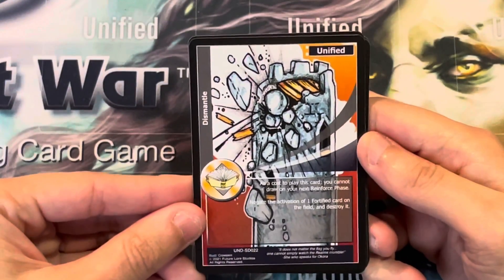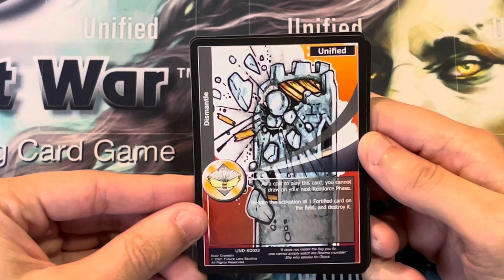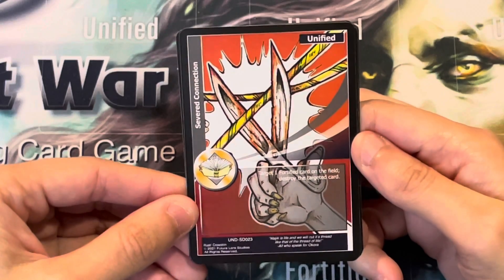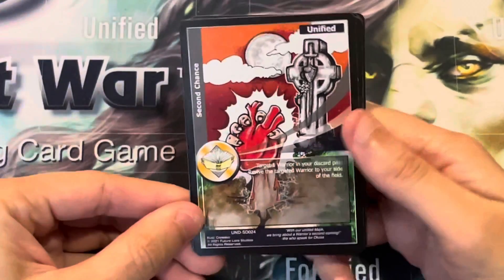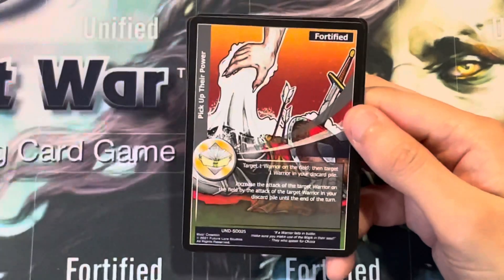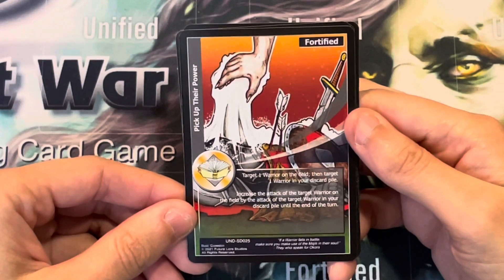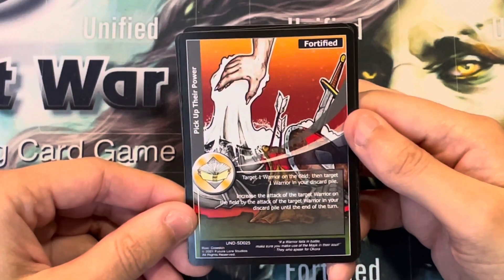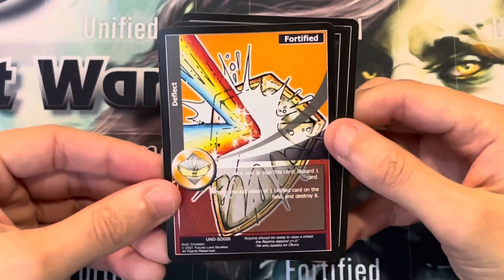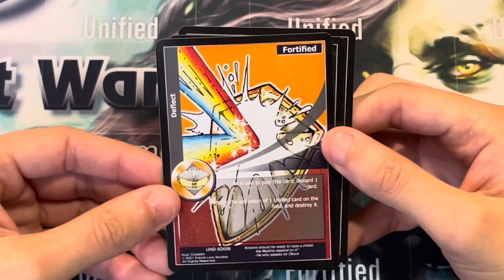Dismantle: as a cost to play this card, you cannot draw on your next draw phase. Negate the activation of one Fortified card on the field and destroy it. Severed Connection: target one Fortified card on the field and destroy it. Second Chance: target one warrior in your discard pile and revive the targeted warrior to your side of the field. Pick Up Their Power: target one warrior on the field, then target one warrior in your discard pile; increase the attack of the targeted warrior on the field by the attack of the targeted warrior in your discard pile until end of turn. Deflect: as a cost to play this card, discard one card; negate the activation of one Unified card on the field and destroy it.